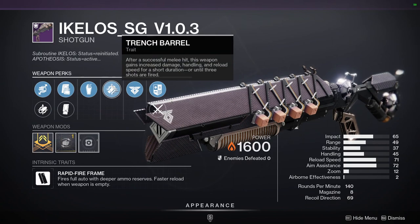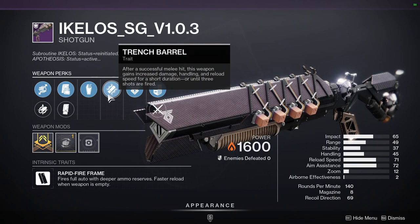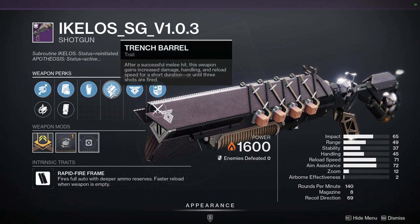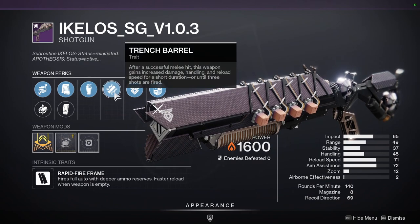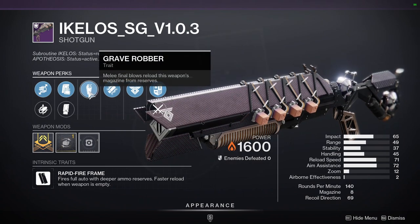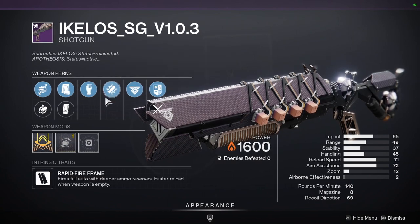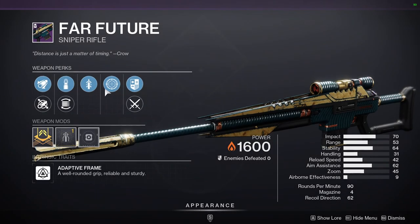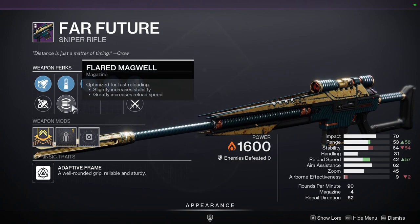With I Close, Trench Barrel means you're killing stuff with the shotgun instead of punching — unless the one punch you need to activate Trench Barrel actually kills the enemy and procs Grave Robber. That probably won't happen often since you're usually killing majors with this, so you'd just kill something small first. It's definitely a combo you have to think about to use properly. Then Far Future has Quick Draw and Frenzy — I'm not a big fan of Frenzy on a sniper, so I'll ignore this.